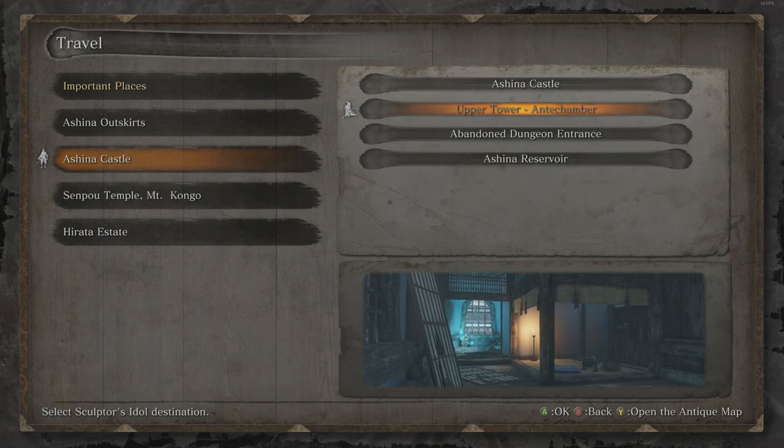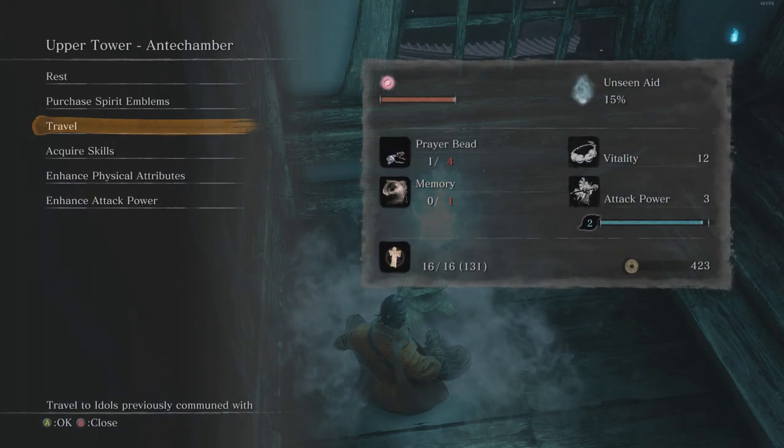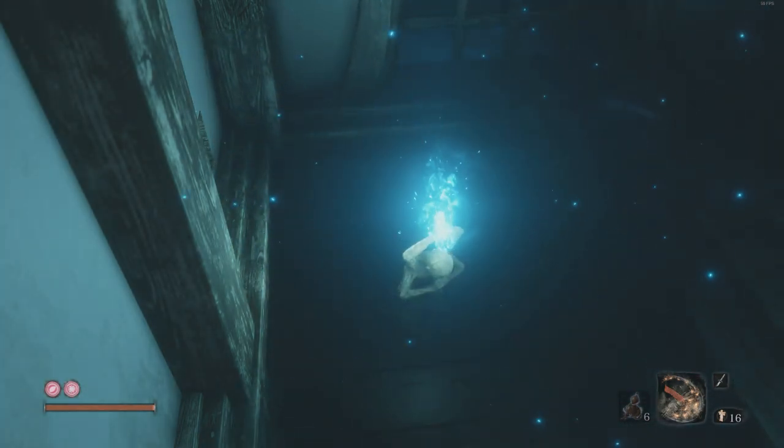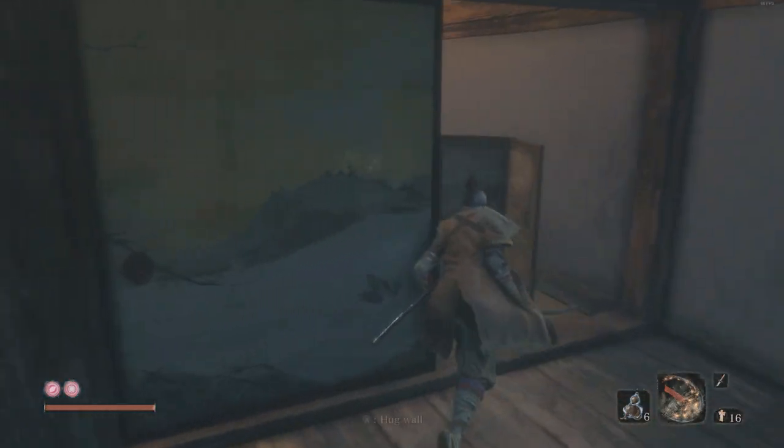Welcome to Sekiro. We are doing Ashina Castle, the anti-chamber. If you're not sure how to get here, click the 'i' in the top right for links to videos in the playlist. If there are bits you want to jump to specifically, hit 'show more' in the description.